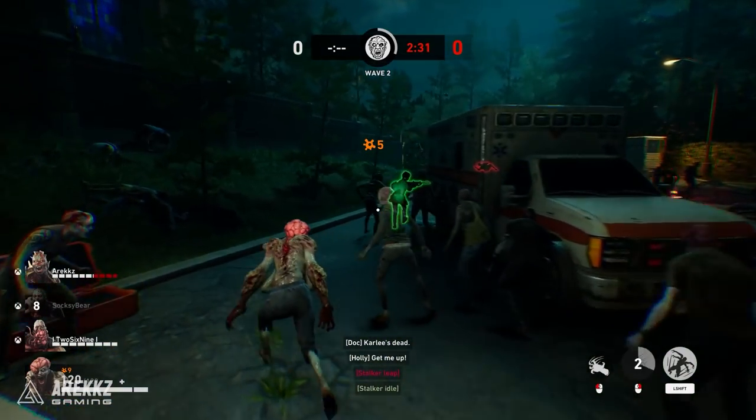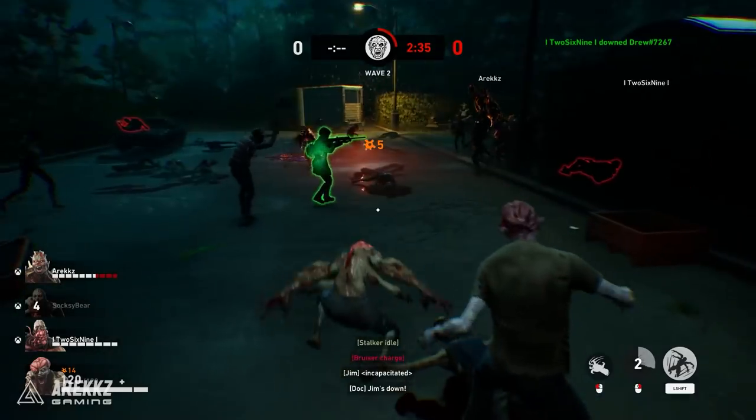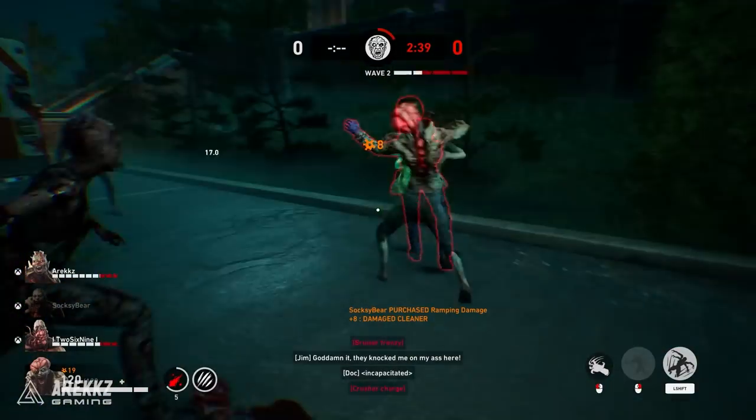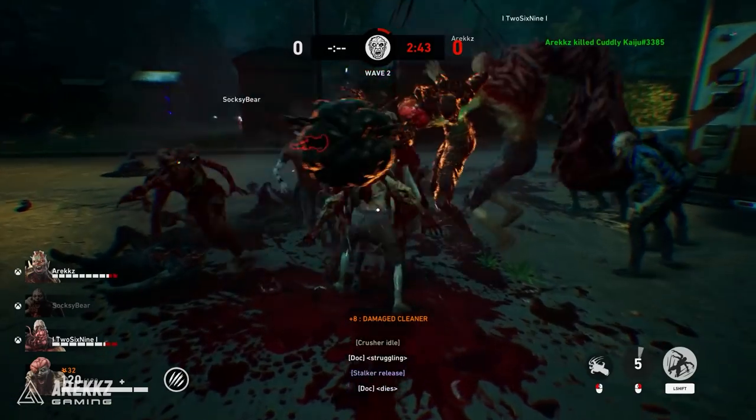One thing I found really fun was playing the Stalker Stinger ridden — like the jockey — jumping on a cleaner and steering them towards my team's Tall Boy, who would then slam down and deal massive damage. So there are different combos and synergies that you can pull off.